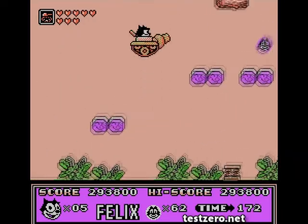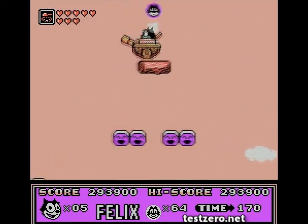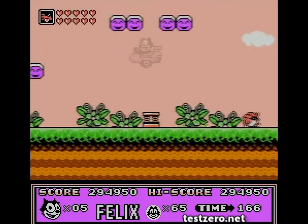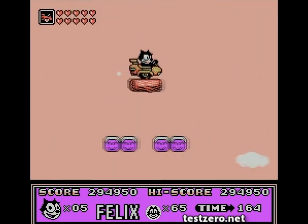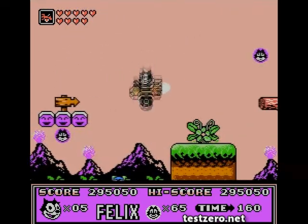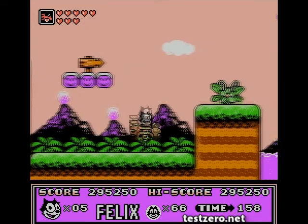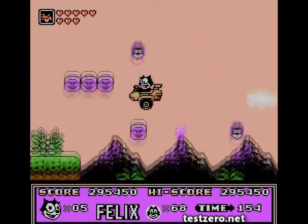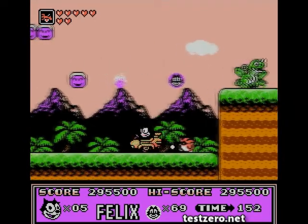So if every five you get the milk and every ten you get a heart — unless you're at the tank stage or the highest power-up for that particular stage, then you need 20 Felix heads to get a heart, and at that point it'll be worth a one-up.